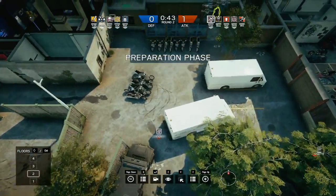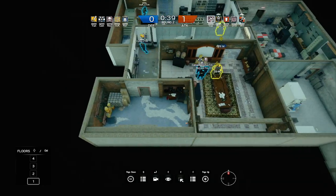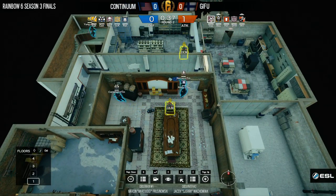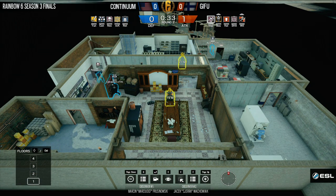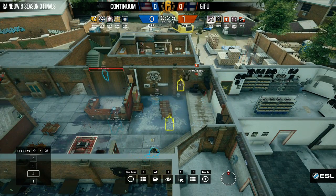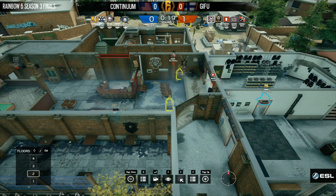As you had said, it seemed to go Sisu favored, then Continuum favored, then Sisu — back and forth just in that one round. To me, I think that highlights exactly what the analyst desk and us were talking about regarding how close this match is going to be. We are seeing them bring the Blackbeard here on Sisu's side, but not the Capitao, which still surprises me — they would rather bring a Thatcher and a Sledge than replace one of those with a Capitao, and also not bringing that Buck.